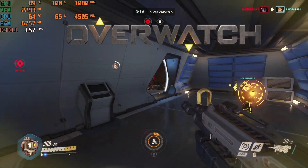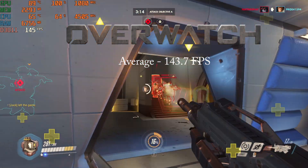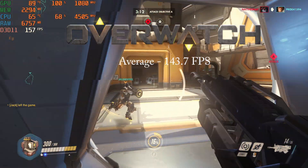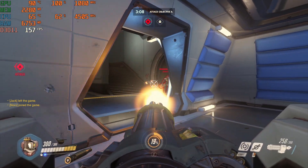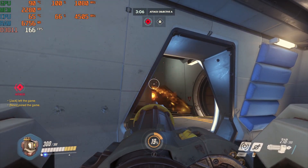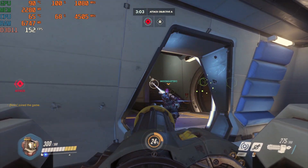Overwatch on the ultra preset got an average of 143.7 FPS and a 1% low of 89.7 FPS. This game ran really well and could be turned up as long as you don't have a high refresh rate monitor.